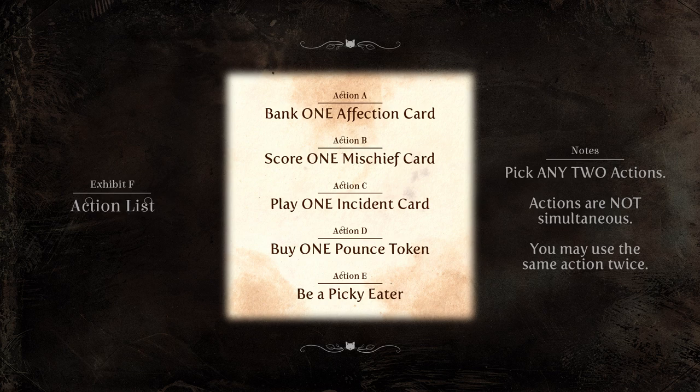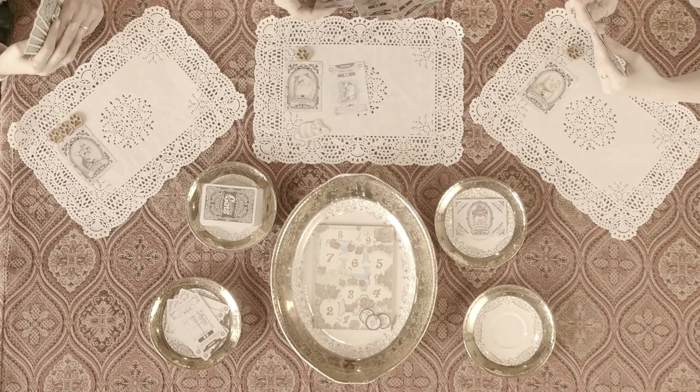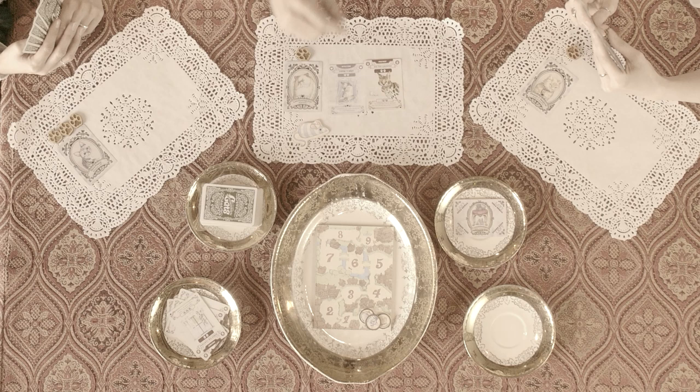Now that we have gone over the action list, we can proceed with a sample turn. In this example, the player will use his first action to bank one affection card worth two affection points. His second action will be to score one mischief card to gain two mischief points.